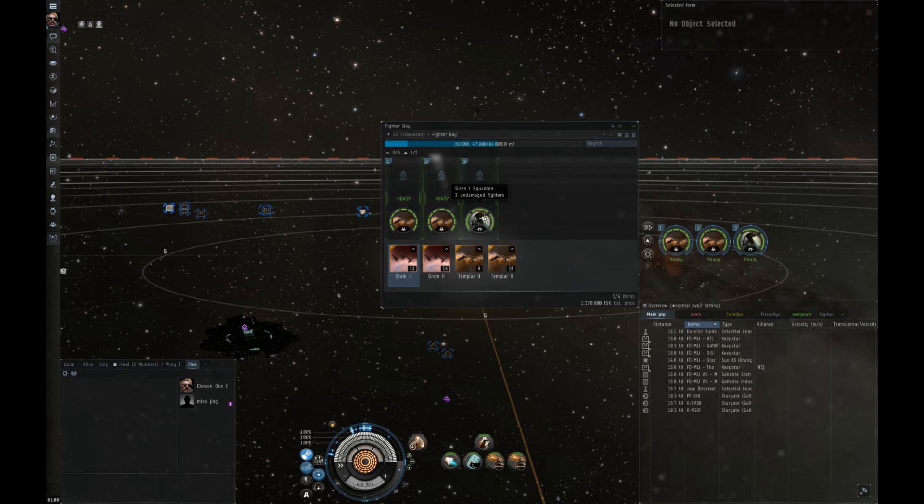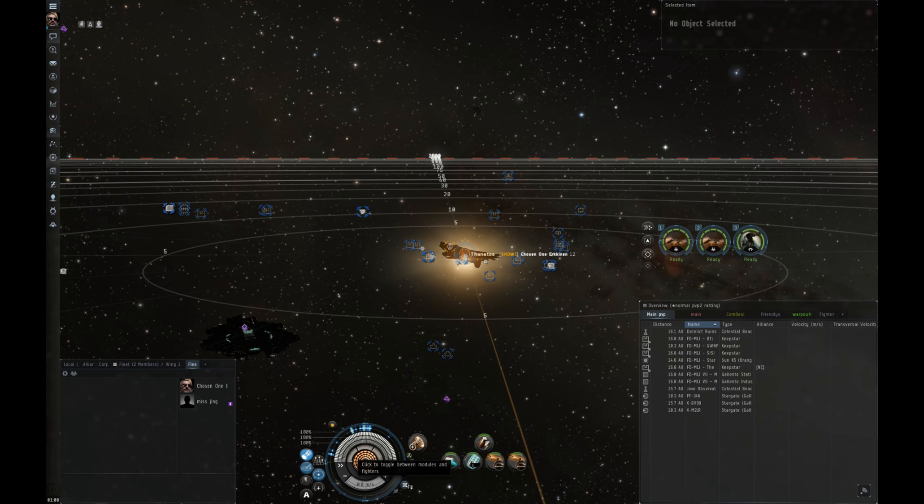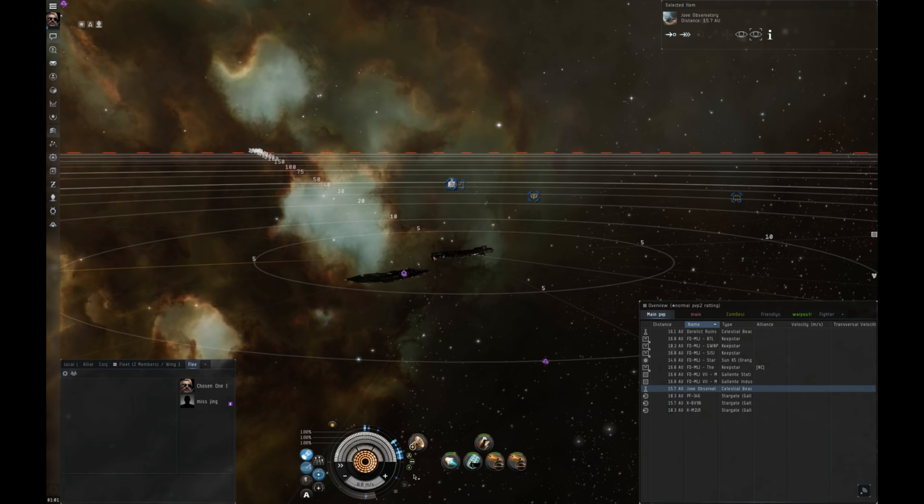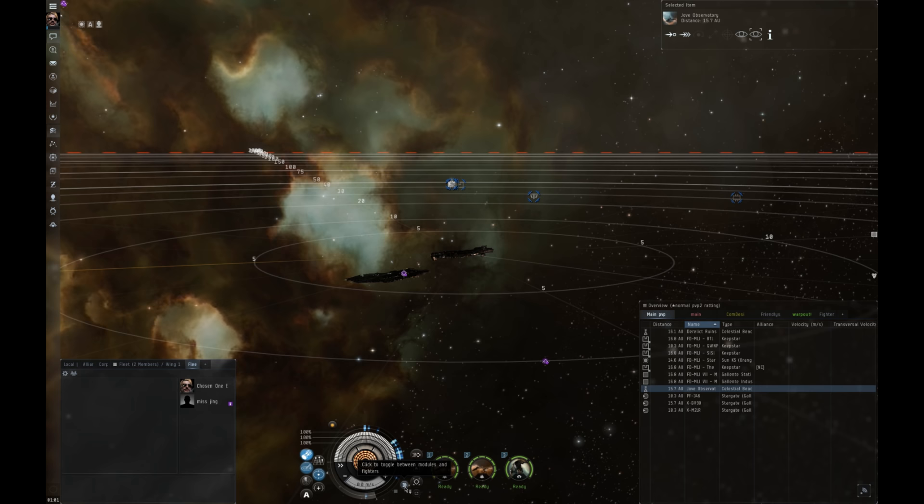Now that you know the basics of fighters, the next question is how do you use them? When you first undock from a carrier, your screen will not look like the fighter interface. Instead, it will look like your normal screen. The only difference is a little six-stop button down in the bottom right of your capacitor. What you need to do is click that, and that will toggle between your abilities and the fighters — between your modules and your fighters. From there you can view all your fighter options.